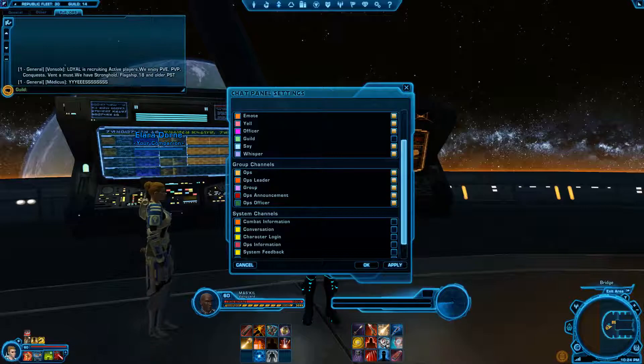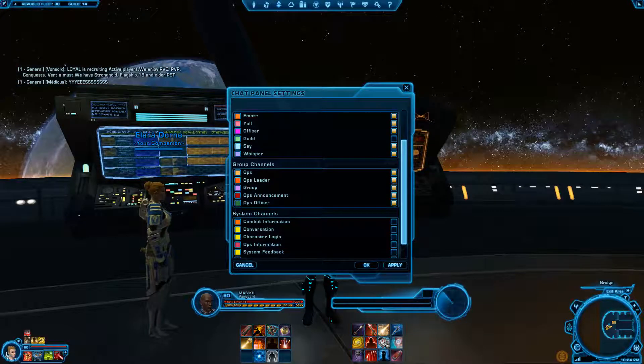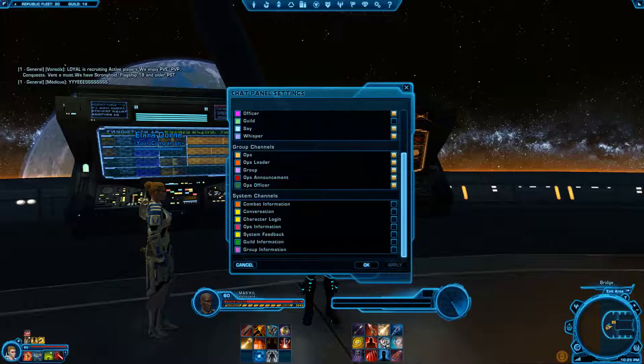Ideally, if someone in the warzone says something, that should be pretty much everything that shows up on this screen. Even the information that says you were defeated by someone for this much damage, or you defeated someone for that much damage — you can live without that. If you don't happen to see those damage numbers pop up on your screen, it's not really the end of the world. So I'm gonna leave all that stuff off.